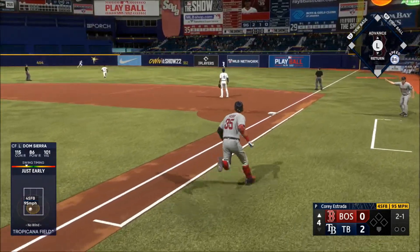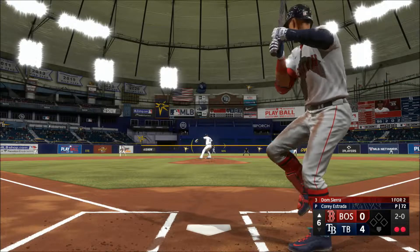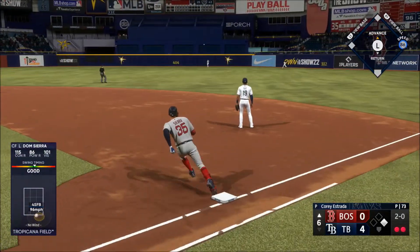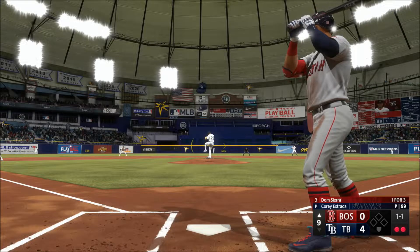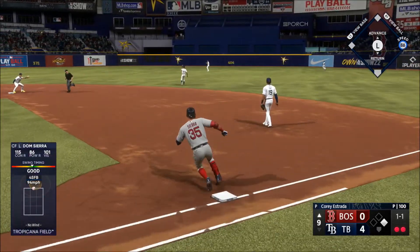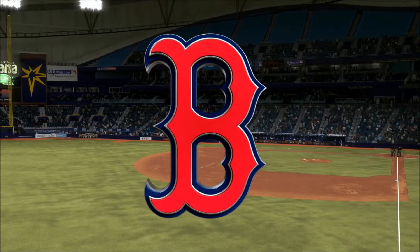That one is absolutely belted back there — makes the catch up, but two away with nobody on. Now here's this righty to the plate. In the air, pretty deep out to center field — low, makes the catch, and that'll do it. It's their last chance in this one — stepping in, just one out away, try to close it out. Hard ground ball base — 4-0 shutout in this one for Chris Singleton and our entire crew, I'm John Chomby.